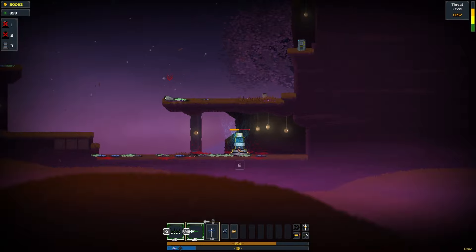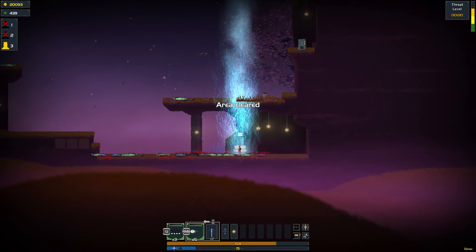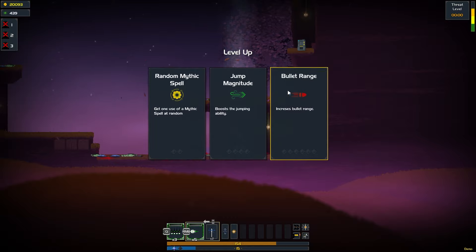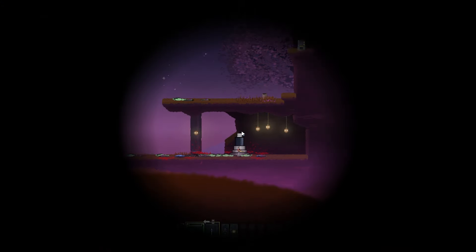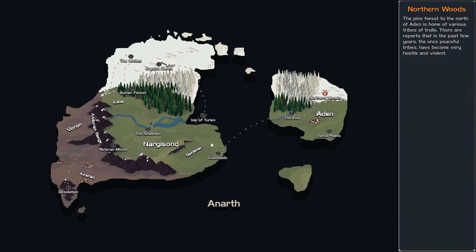Shut this damn thing off. We cleared the area — I should have looked for more things, that's my bad guys. Jump magnitude upgrade — let's go for that jumping upgrade, that sounds really good.